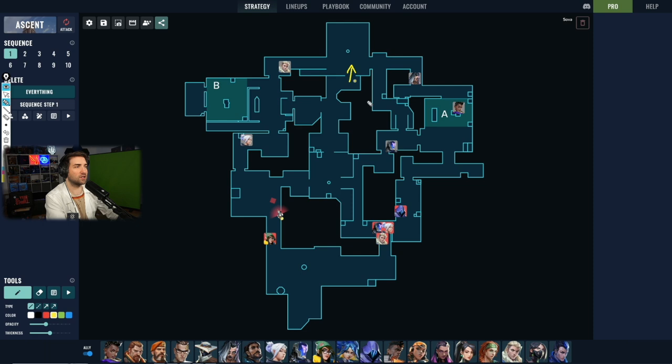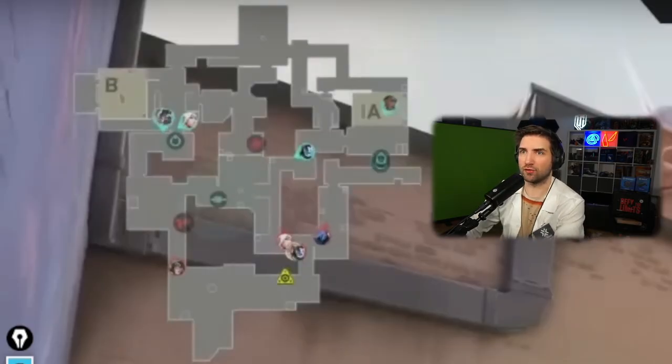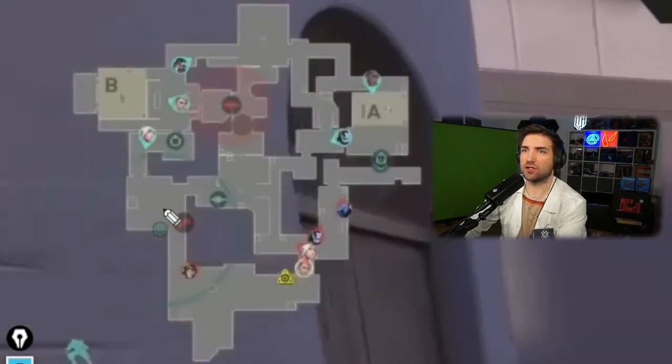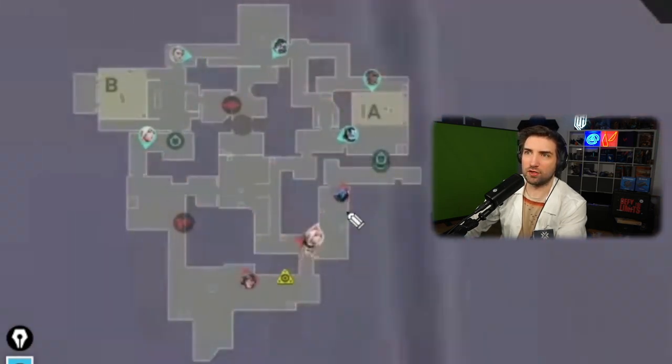That exit from spawn is essentially the only way attackers can enter the area without destroying the doors. When that happens, Sova will be ready, and attackers are boxed into that small area. They'll also have to attack a side bolstered by the additional player who rotated from B. Looking at the minimap from the beginning of the round: players in B main take space, the Fade prowler clears B main, the arrow clears B lobby, Jett stations in B with the Operator, and Fade rotates to A to bolster defenses.